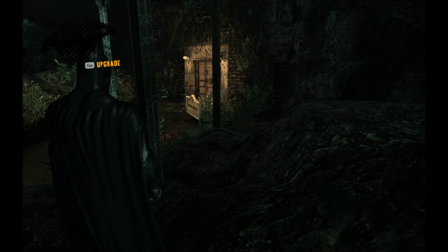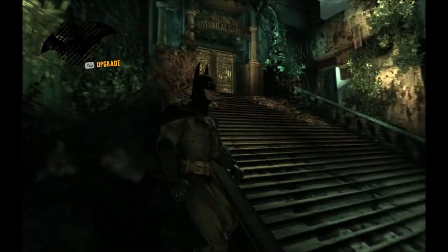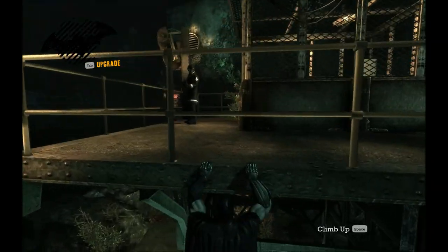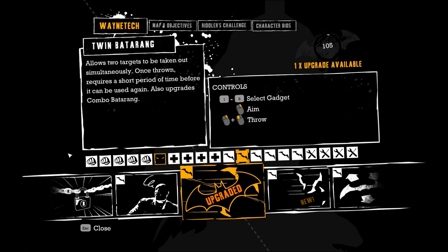Welcome back to Josiah Plays Batman Arkham Asylum. We've just solved another puzzle and we're rewarded with a bio for Bruce Wayne. We also got a few more points which will allow us to buy a new upgrade. So we're going to do that here in a second. I'm going to pull myself up to this guard tower real quick. And before I talk to that guard, let's do this stuff. So I can buy an upgrade — we'll start with that.